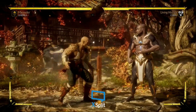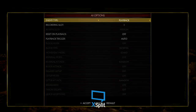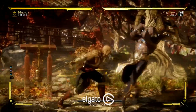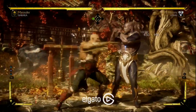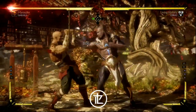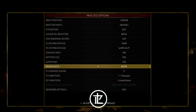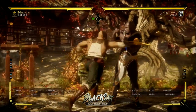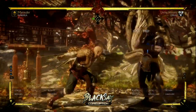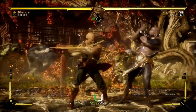Up close, when you're dealing with strings, is another situation. Say you're fighting Baraka and he does this string right here — this string is plus on block, but if you Flawless Block it you can punish him or attack because you get your turn back, since the frame advantage goes away or isn't as much. Normally he'll be plus four, but when you Flawless Block, if you have meter, you can punish him.